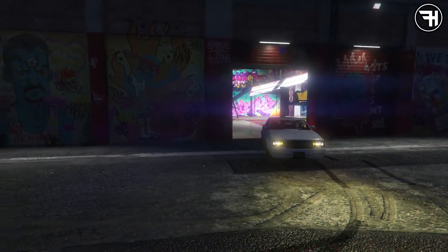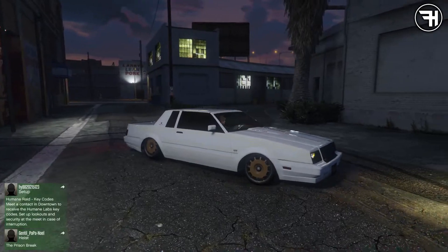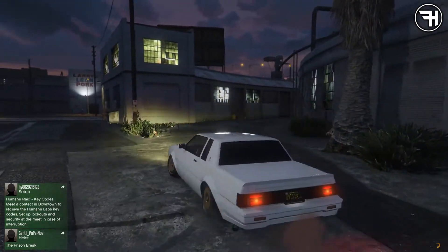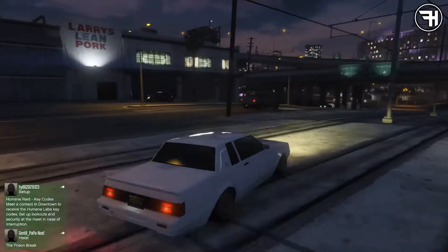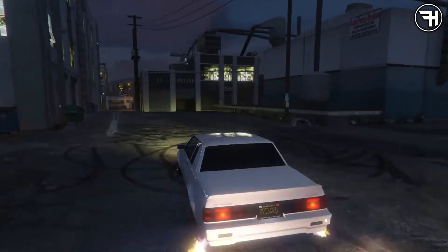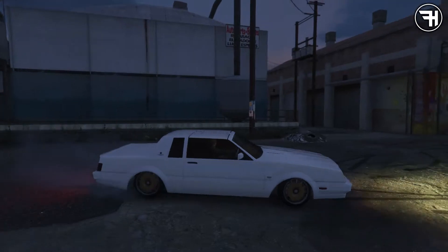I think this thing costs like $33,000 to upgrade to the Lowrider class, whereas the Primo is $400,000 — which is crazy expensive. The Primo costs like $30,000 for a turbo and $9,000 for the top engine upgrade, while the Faction costs $30,000 for the top engine upgrade, $50,000 for a turbo, and like $40,000 for a transmission. It's just crazy — they cost so much money.